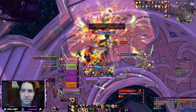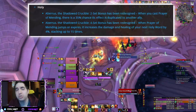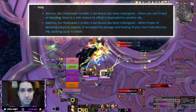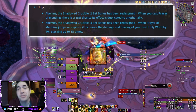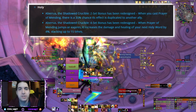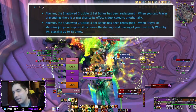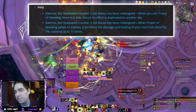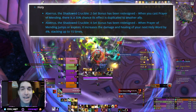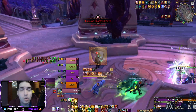Then we have the Holy Priest changes. The two-piece is a slight change — previously Prayer of Mending had a 20% chance to duplicate when it was jumping around. Now, when you cast Prayer of Mending, there is a 35% chance that its effect is duplicated. So not when it's jumping at a 20% rate, but only when you're casting it at a 35% rate. Overall, this nets out to be a nerf in how many times you can proc the duplication. The four-piece only gets a slight change — previously the healing and damage increase of your next Holy Word was increased when Prayer of Mending jumped around. Now it's going to be increased when it's jumping around or gets expired by itself. So it's only a slight change to the four-piece with a nerf to the two-piece of Holy Priest.